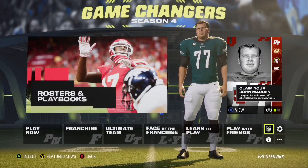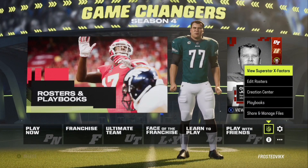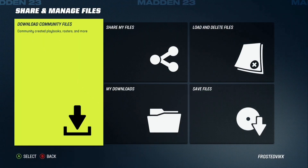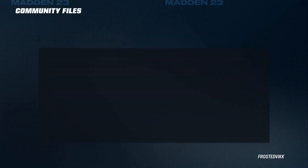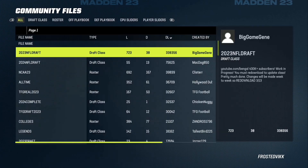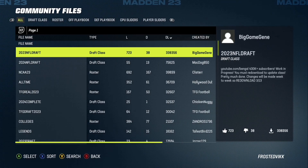So first things first, go to this little NFL logo right here and then go to Share and Manage Files. I'm not going to waste any time — jumping straight into it. Download Community Files is what you want to click. It may take a while to load depending on if you're signed into EA and depending on your Wi-Fi speed. Mine's pretty fast right now so it loaded immediately.